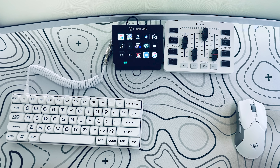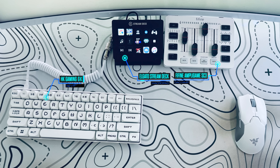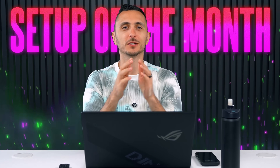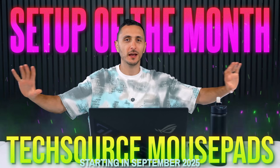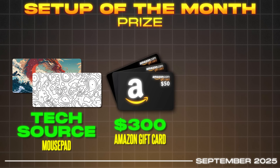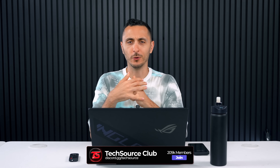Below the monitors is where you'll find his Stream Deck, an audio mixer, a custom-built GK61 keyboard, and a Razer Viper Ultimate mouse — all resting on an original TechSource Topo white mouse pad. Speaking of mouse pads, the final setup of the month contest on the Discord server features TechSource mouse pads. Anyone who has a TechSource mouse pad can participate — the prize is a $300 Amazon gift card, plus a new TechSource mouse pad and a ticket to the yearly Setup of the Year contest. Join the server, link is down below.